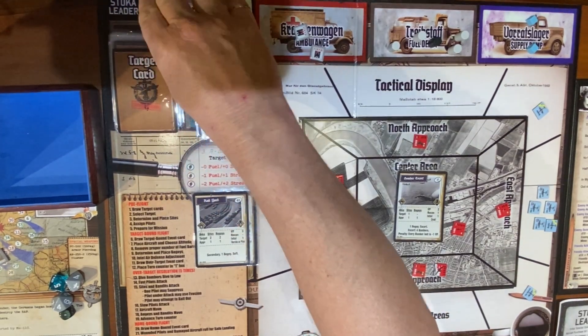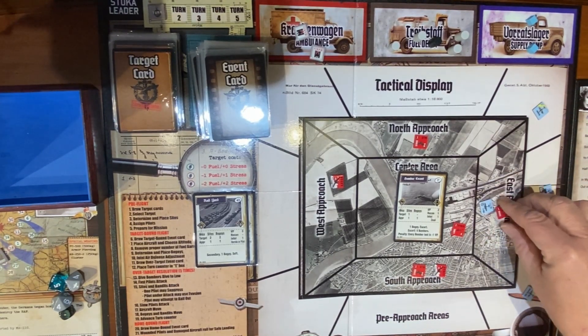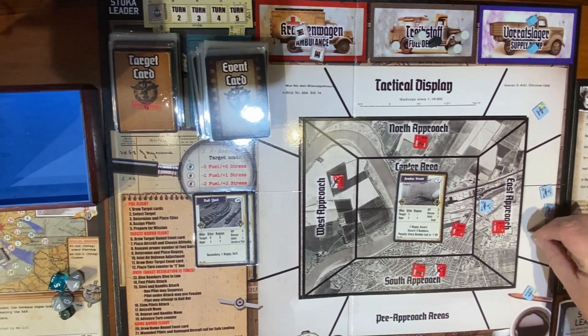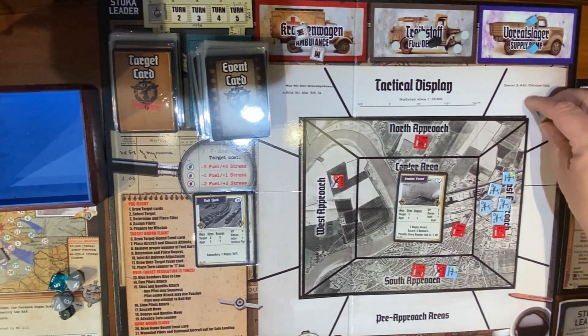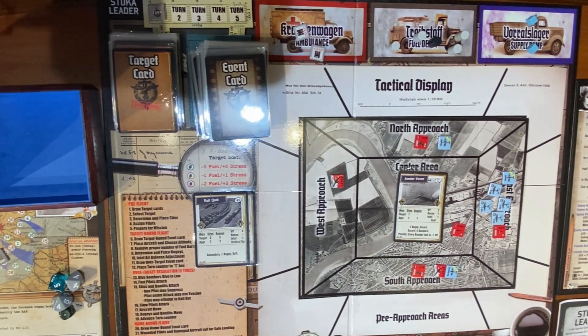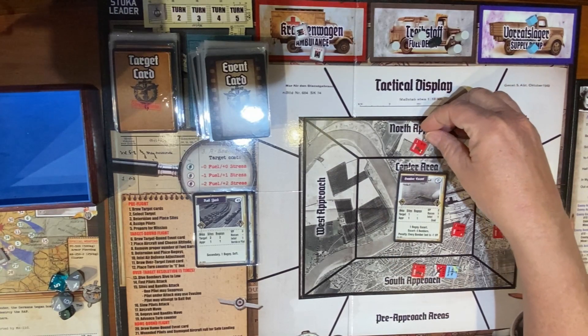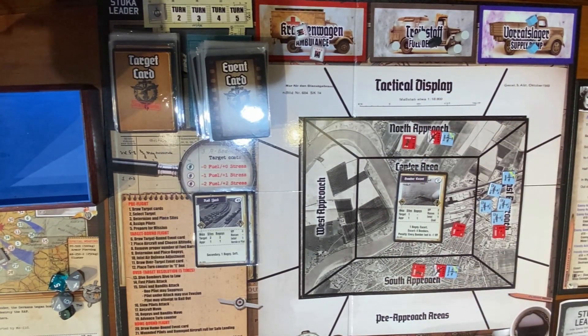Place turn counter on one. Over target resolution — dive bombers to load, aircraft move. Brecker is heading up to intercept a bogey. Bogeys move, and the closest non-involved escort moves there. Advanced turn counter — we are in turn two.